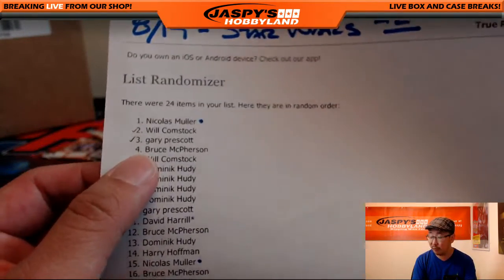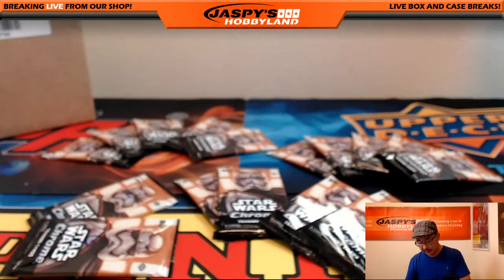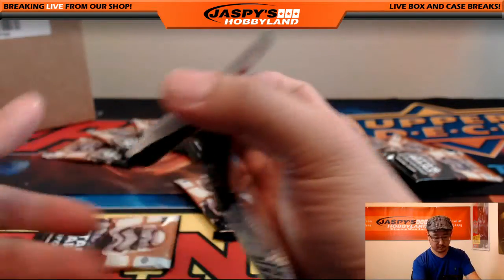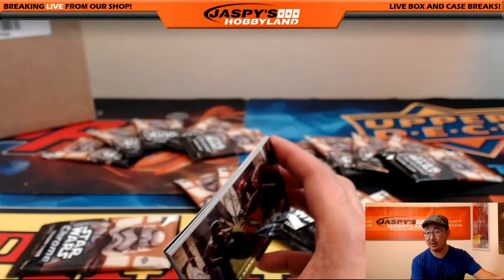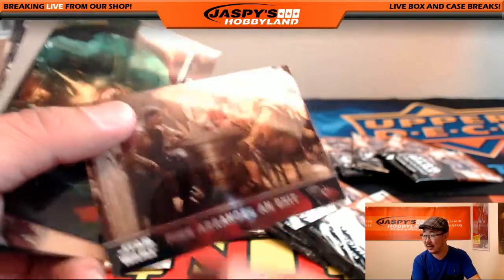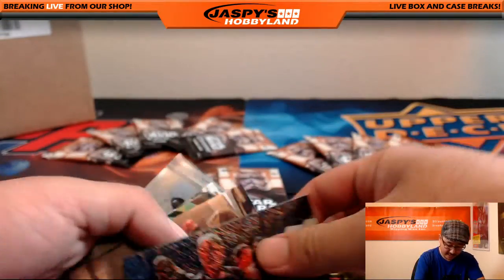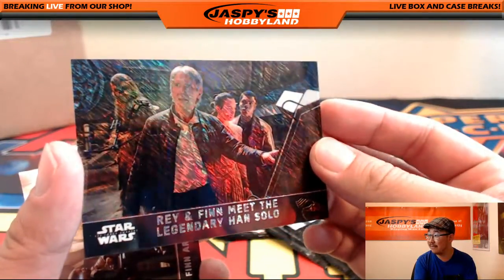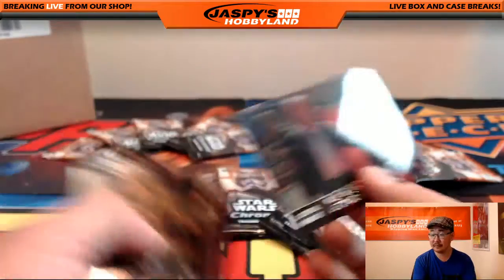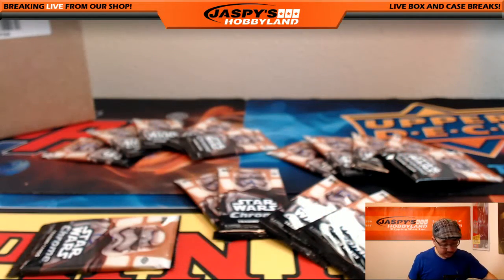Bruce, you're up next. Bruce, you have pack four, twelve, sixteen, and twenty. There's four. Ronbo says he would love for Finn to be just a normal dude who learns a lightsaber. So who trained him — just basic sword fighting technique? I suppose the First Order would learn that. You have these inserts as well — Rey and Finn meet the legendary Han Solo. Forty-eight out of fifty. That was pack four.